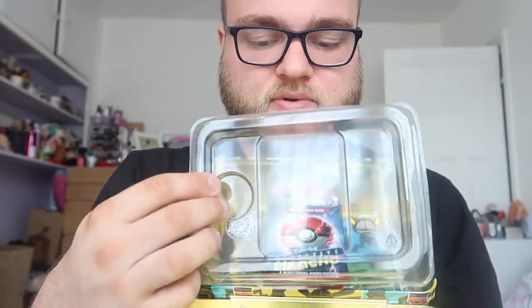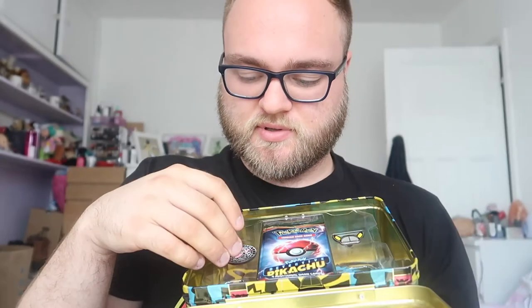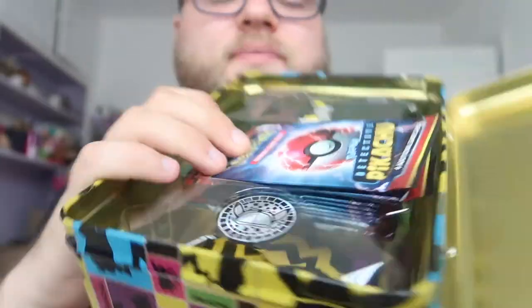Opening it up — the packs are going to fall out. You've got the packs here, you've got a little badge which I was really looking forward to, and a Detective Pikachu coin. We have one, two, three, four, five, six, seven Detective Pikachu packs. And then it is a Crimson Invasion and Guardians Rising pack. And the sticker sheet and notepad underneath. We have the sticker sheet, which is just four different Pikachus. And the notebook.